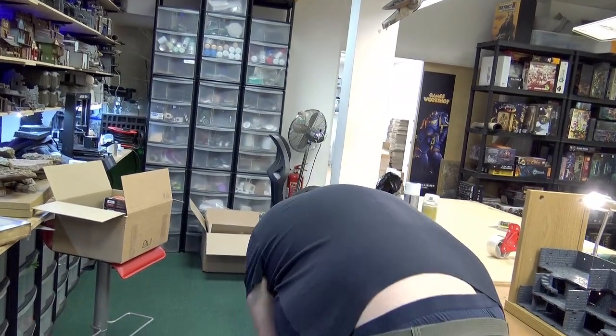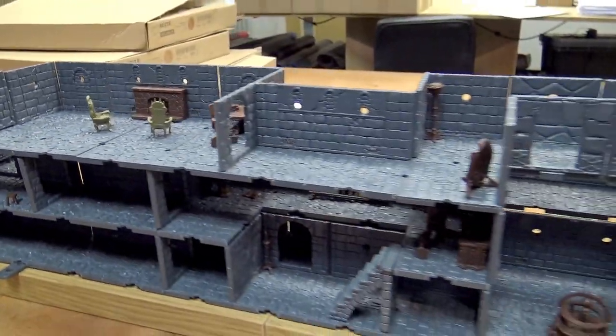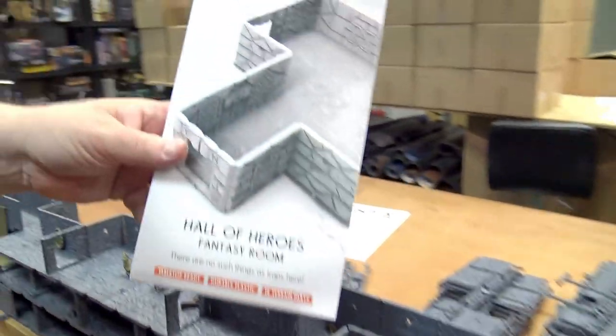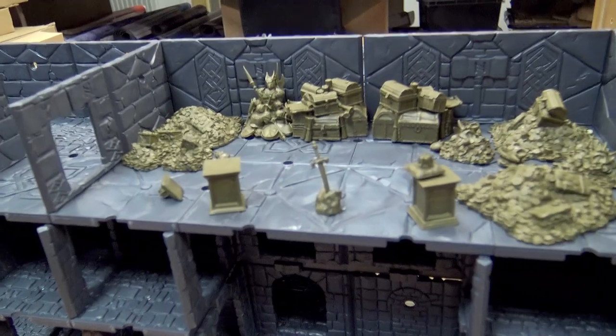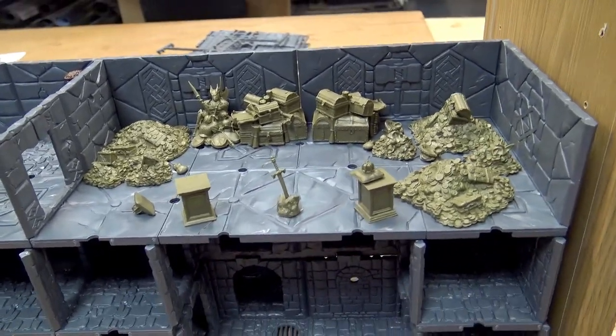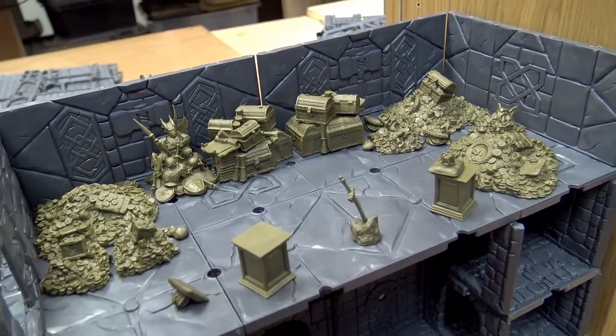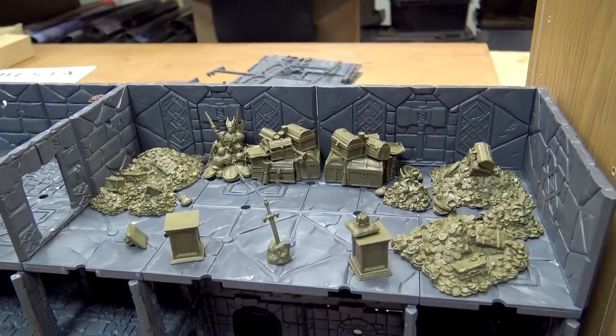I used the Hall of Heroes set to build this particular room, and then I thought I would outfit it with treasure. The little incidental pieces I'm putting in at the moment are from Mantic Terrain Crate — it's a lovely way to dress the dungeon itself.